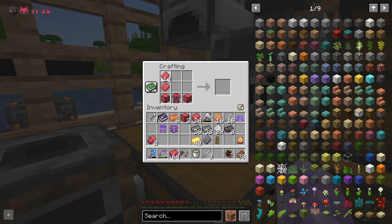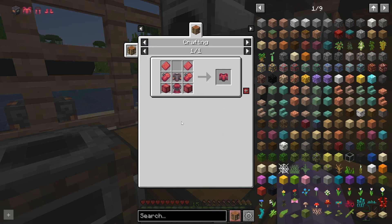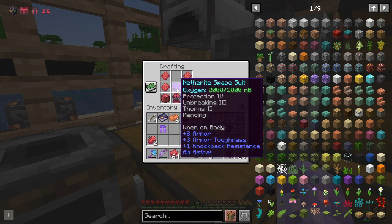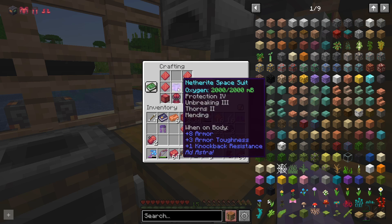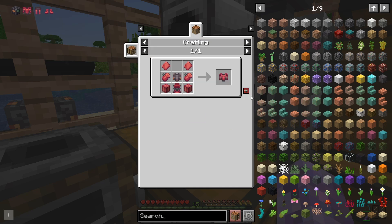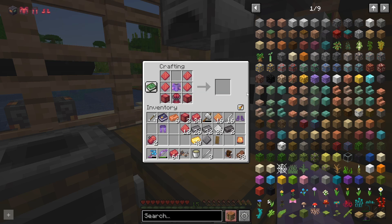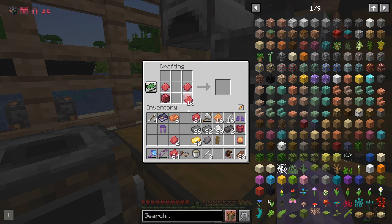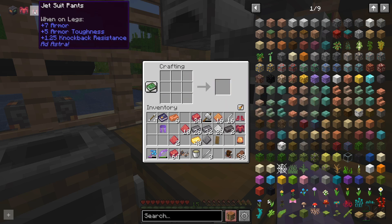It's actually quite annoying having to do this. That goes there, that goes there. Because that's not what goes there - that goes there. Nice. A little bit disappointing that we lose our enchants, but that's okay. I think the jet suit is going to be worth it.